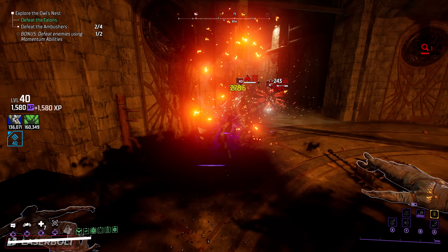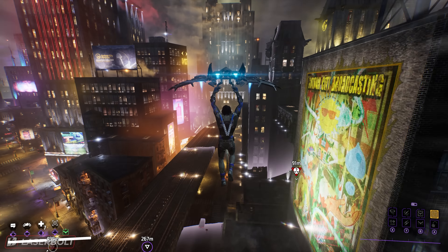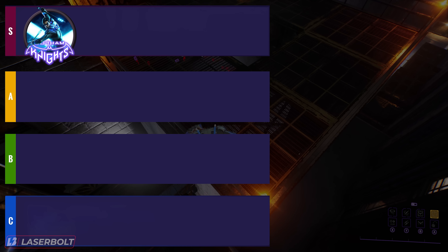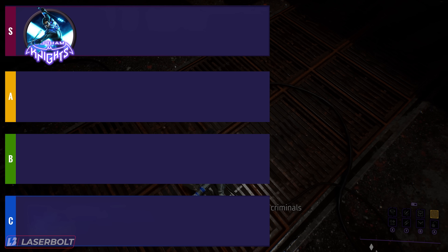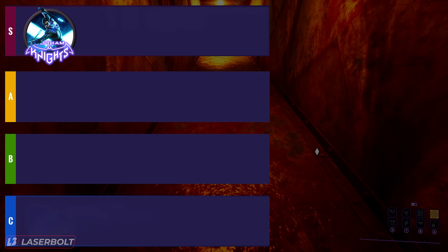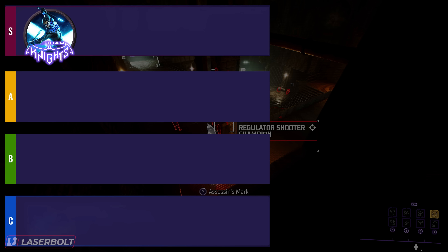The first category we're going to talk about is traversal — that is how the character is able to go from one part of the map to the other. For traversal, Nightwing comes in at number one. The reason we're putting him at number one is because not only is he able to traverse throughout the whole map without losing elevation or needing to grapple for elevation, he's able to take off with the glider and go from point A all the way to point B without any problem. It's easy to maneuver, easy to move around — you could grapple and glide, very good when it comes to traversal.